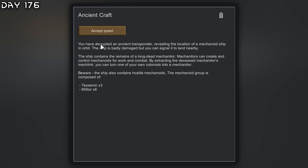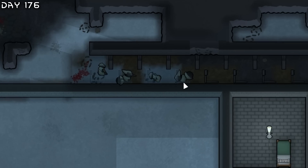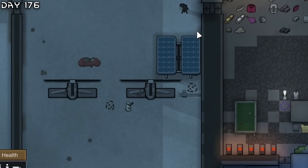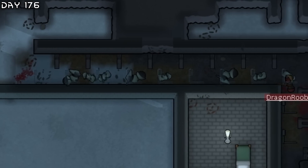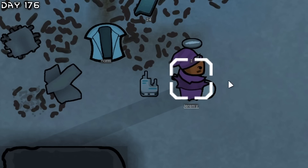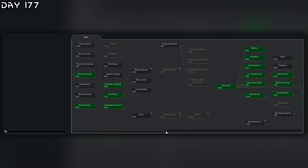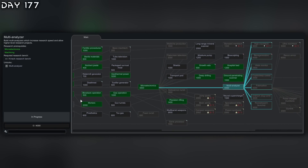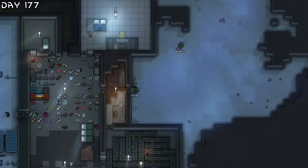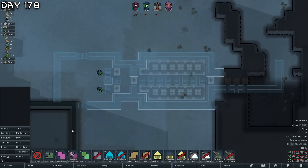Silver decrypts the transponder quest. Dragon Ruby is shooting the enemies — please don't destroy my wind turbine. Only one left. Extracted the mech link — ready to become a mechanitor. Dragon Ruby has an infection, never good. Continuing research, going for multi-analyzer. Also making an ideology room.